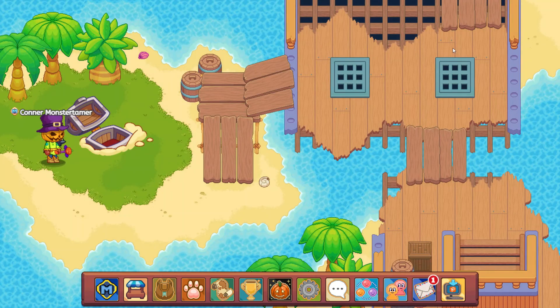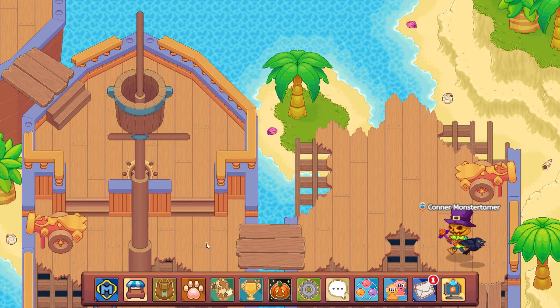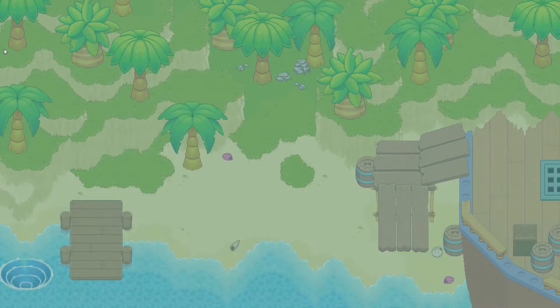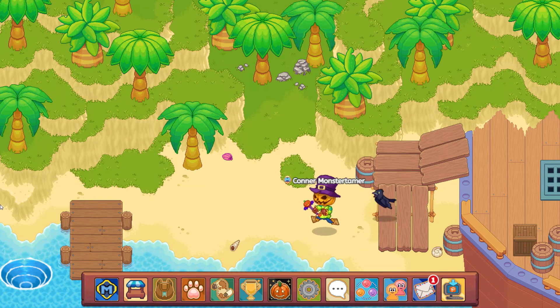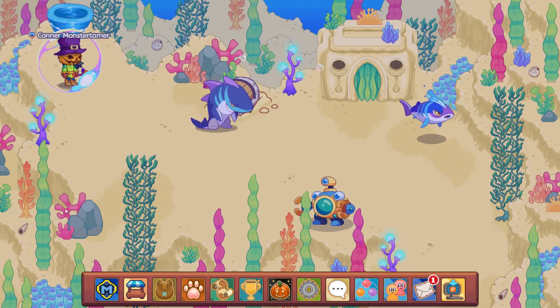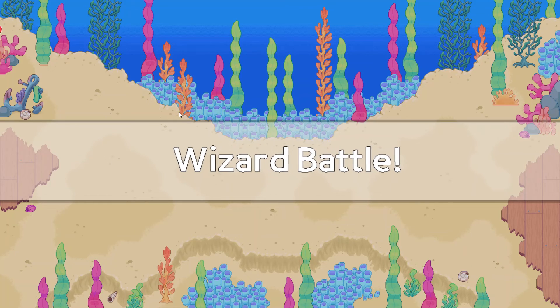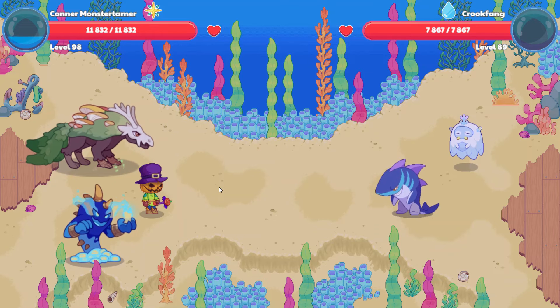Let's take a look — see if we can get lucky with one more, just one more. Make our way over here — no monsters to battle. Let's head on down here. There's a treasure chest. Fingers crossed — let's go ahead and get into this battle. We have Crookfang and also a Caller, so Supernova first.